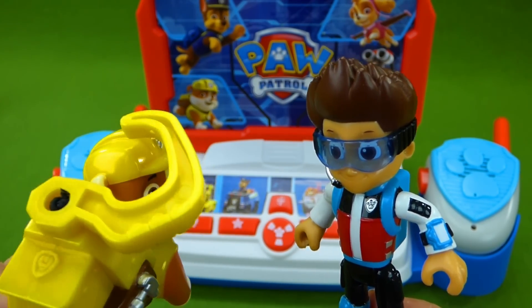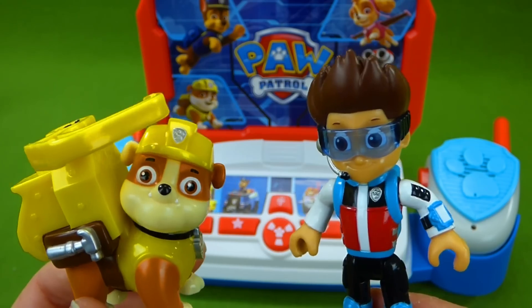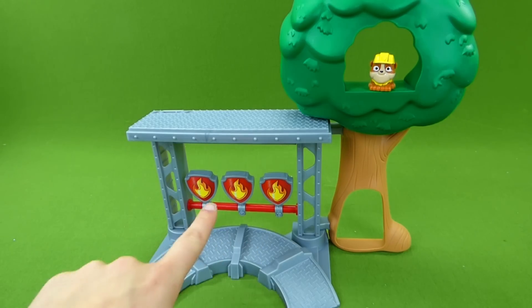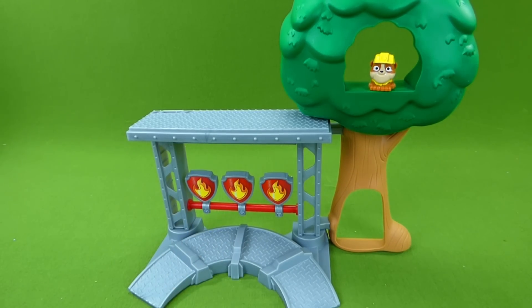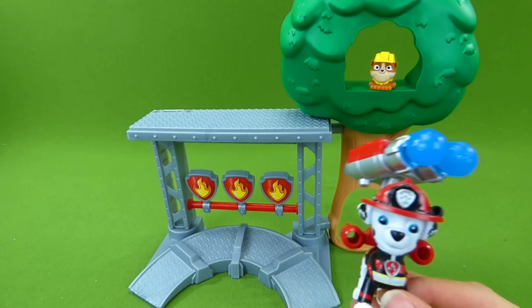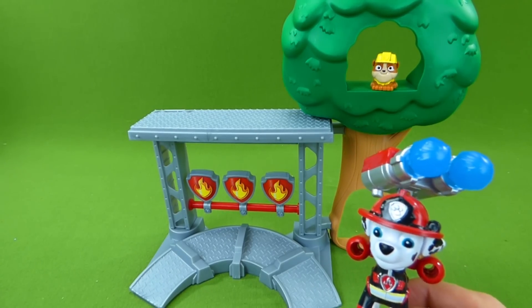I'll grab Marshall and we'll head over to the tree house. Let's go. Oh no, I see Rubble's little brother — he's stuck up in the tree and all of the fire down below. We better put the fire out so Rubble can save his little brother. Marshall, are you ready? I'm ready. Let's put this fire out.